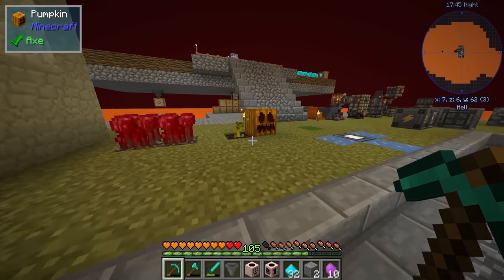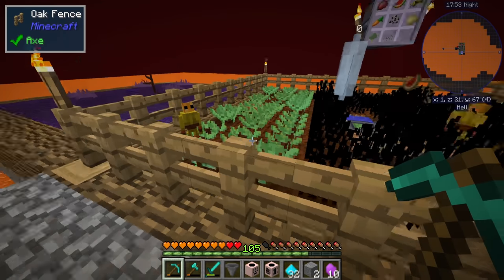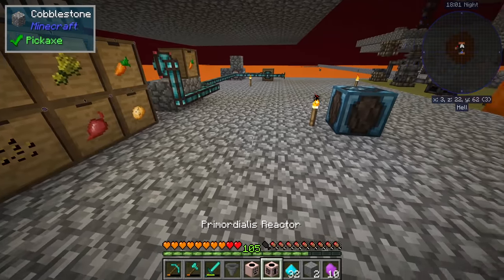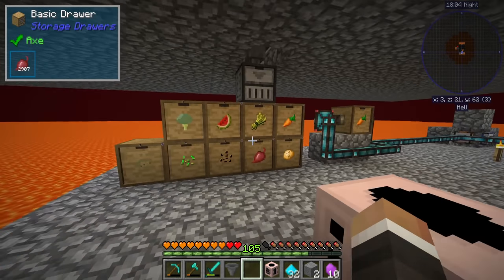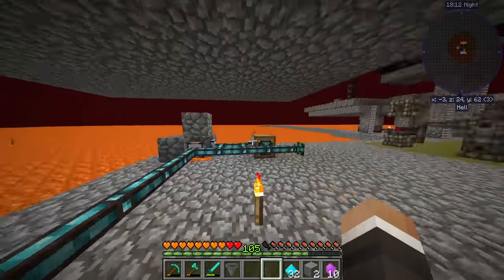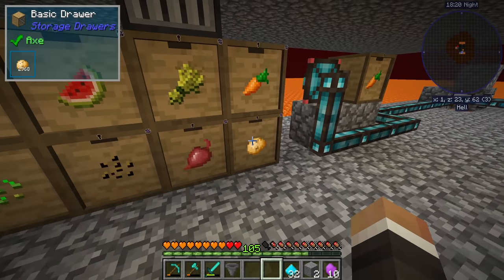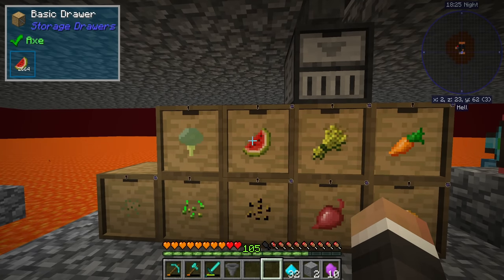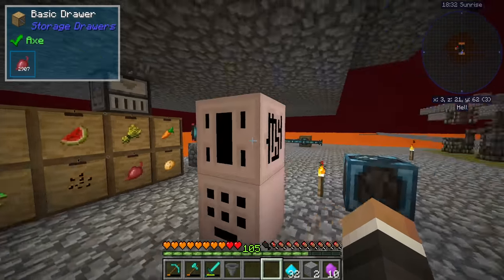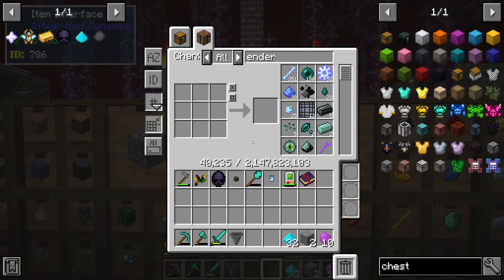Between streams I've added broccoli seeds to the farm, giving us both broccoli and broccoli seeds. So in the nine slots we now have: carrots, potatoes, beets, wheat, melon, normie seeds, regular seeds, broccoli, and broccoli seeds — nine items total to put in the primordialis reactor. I've temporarily disabled the carrots from being turned into charcoal for the battalion setup so we can use them here.